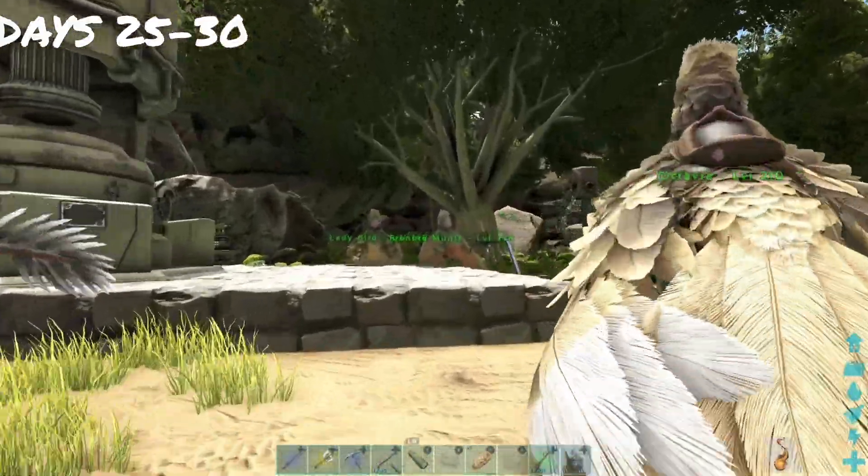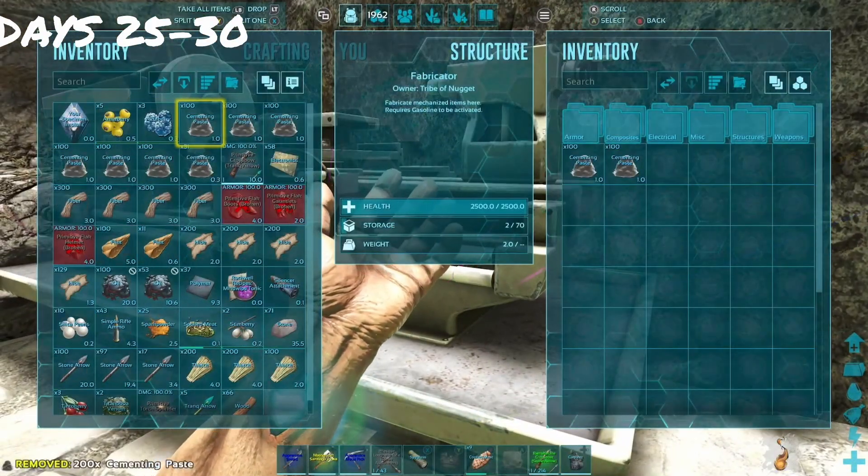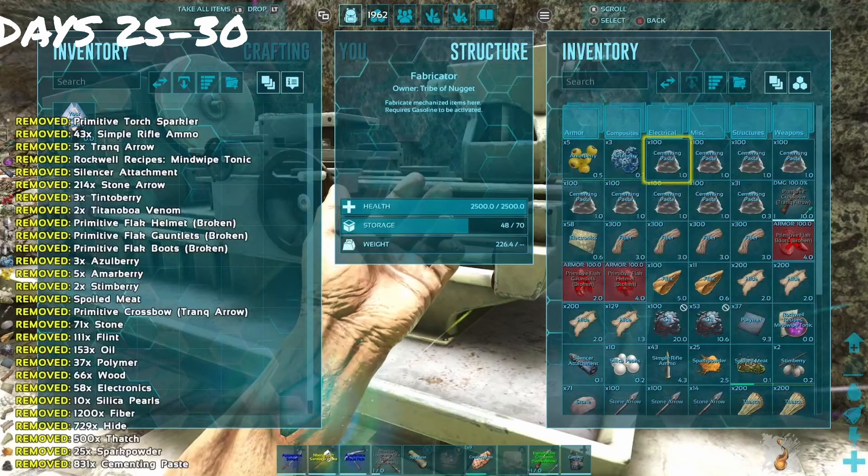Days 25 to 30, we start off with making the rest of our crafting area. We set up an Indy Forge, a Smithy, and a Fabricator.